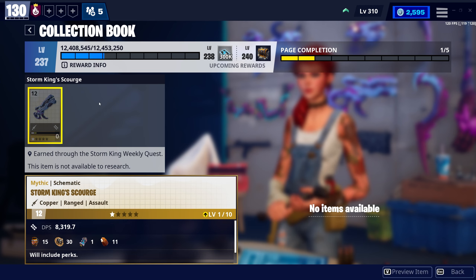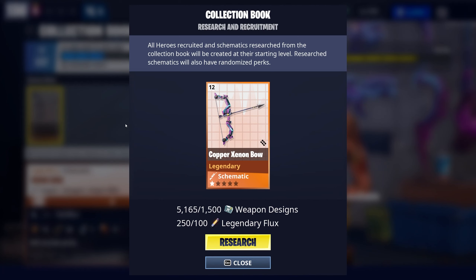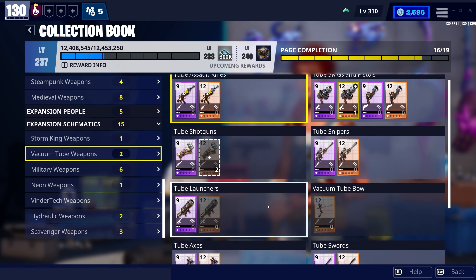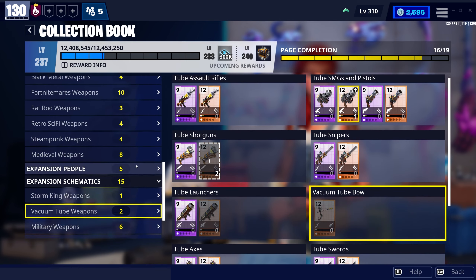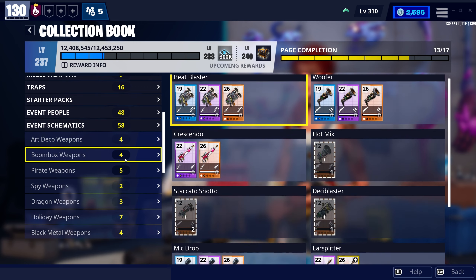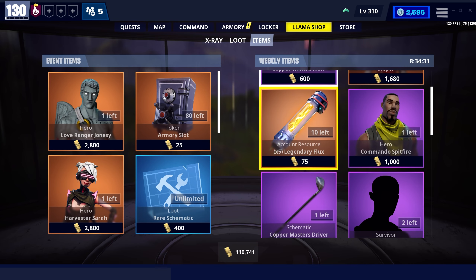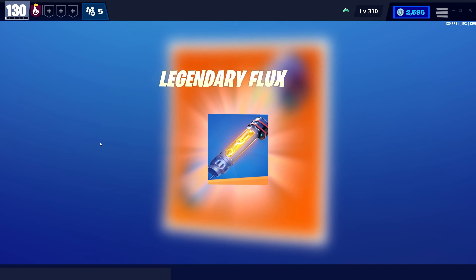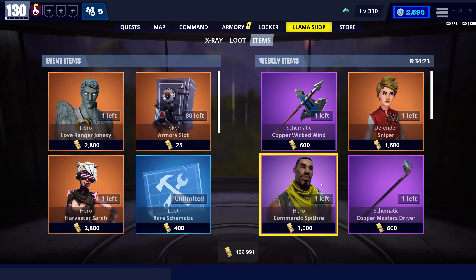Something like the Pain Train is still a voucher, so the way it works is: any weapon in the shop that comes around from the weekly and event shop is still a voucher, but anything that just comes from llamas can just be gotten now. You still can't get the mythic weapons with flux, but the neon weapons — you can now just get the Xenon Bow, which is really good, and the Vacuum Tube Bow as well. Make sure you're buying flux now because it's actually really important, as you can now get event stuff with flux.